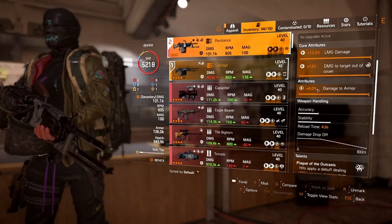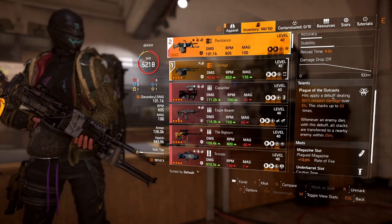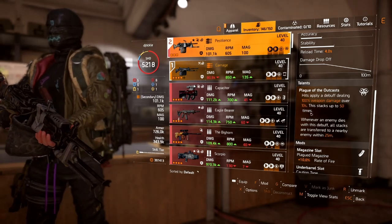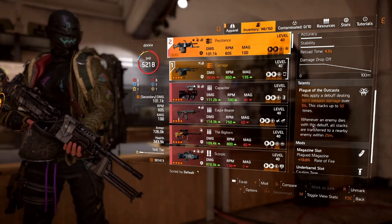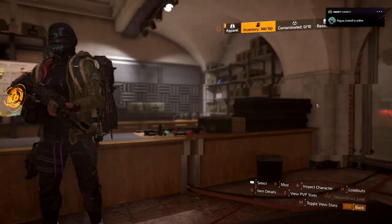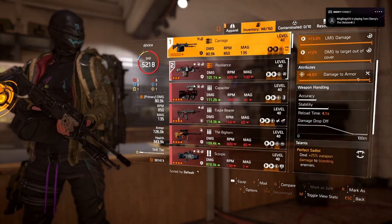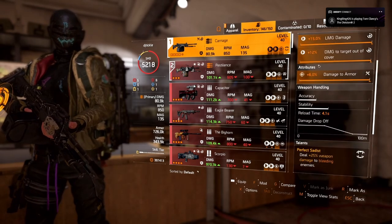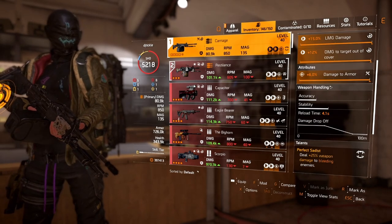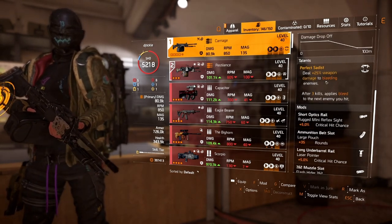Pestilence — everyone's probably got one by now, but hits apply a debuff dealing 100 weapon damage over 10 seconds, stacking up to 50 times. Whenever an enemy dies with this debuff, all stacks transfer to a nearby enemy. It's really powerful. On the Carnage, you can put damage to armor or damage to health depending on your content — for legendaries, damage to health is probably better. Then Perfect Sadist gives 25% weapon damage to bleeding enemies.